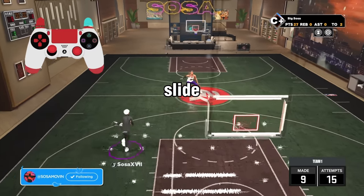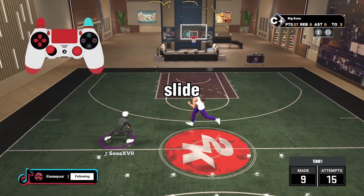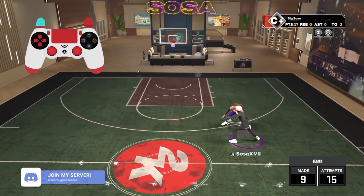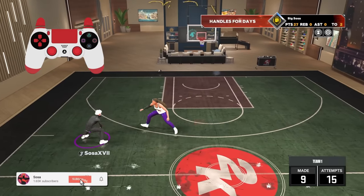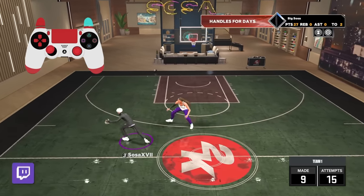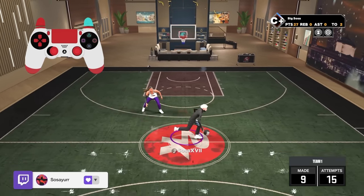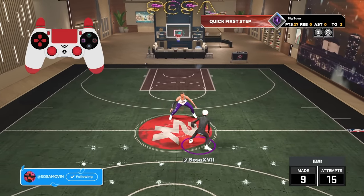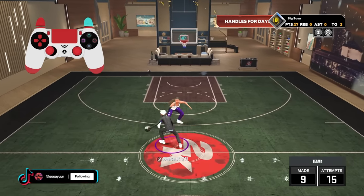Now let's get into the slide. This is so simple — you just run to the right or left and you tap this button while running to the side, and it's gonna give you a little slide. Things you can do with this: you can slide to the same side, you can also slide behind the back. There's a bunch of different stuff you can do with it. You can also combo it — like momentum into slide. It looks good in dribbling and you can shoot off it too.